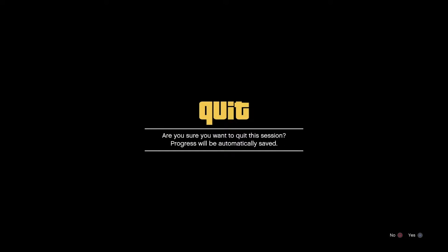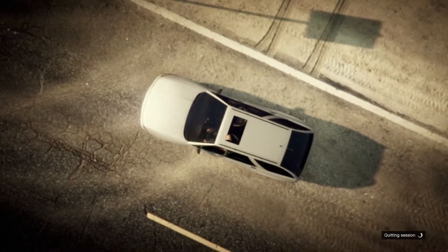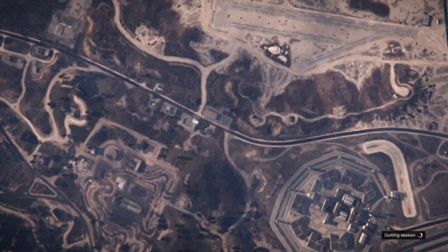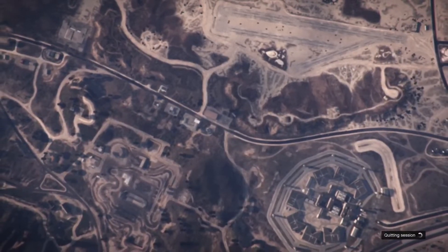To start out, you're going to go to the time trial, go ahead and start it, and once it has started you're going to press down on your d-pad, select a single-player character, and go ahead and head back to story mode. Right now the time trial is out by the LSC by the prison.